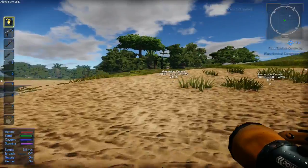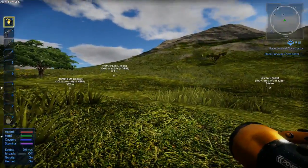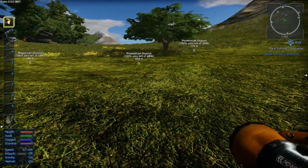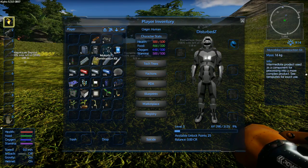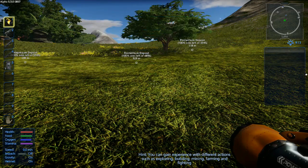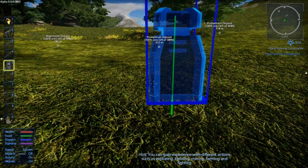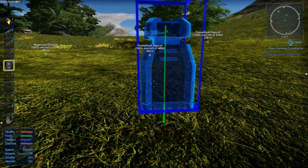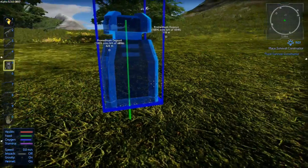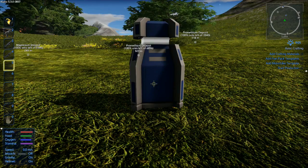Let's go over here to a little bit of a better spot. I kind of like this tree right here — nice little flat area. Okay, it said to place the survival constructor. Let's put it in our hot bar — slot 5. Here we go. Can we rotate? R maybe? Mouse wheel? No. Maybe it'll tell us in a minute. Alright, successfully completed that.